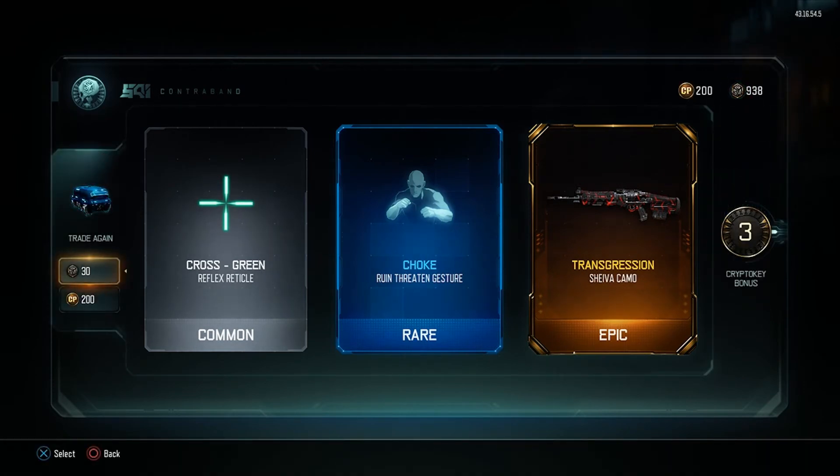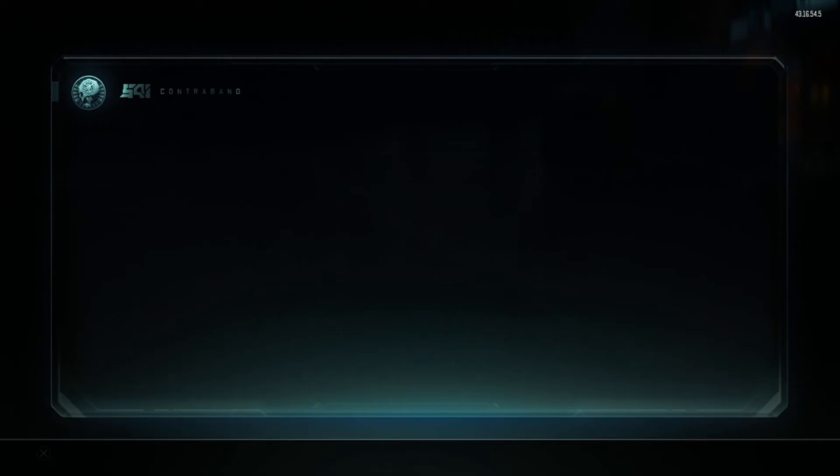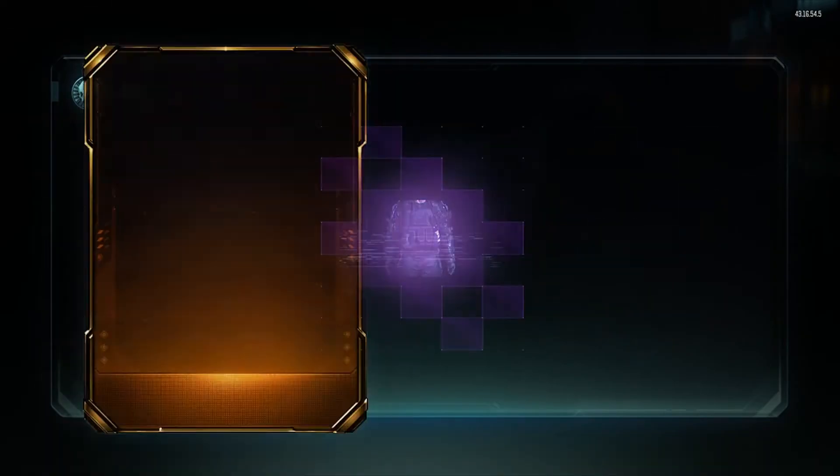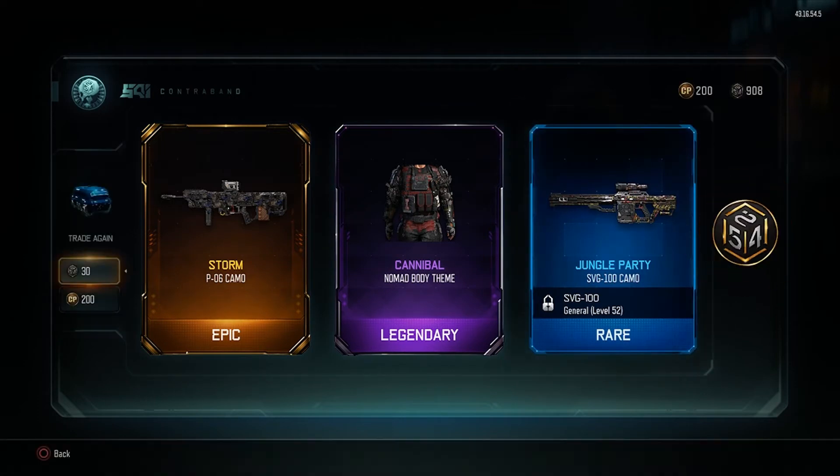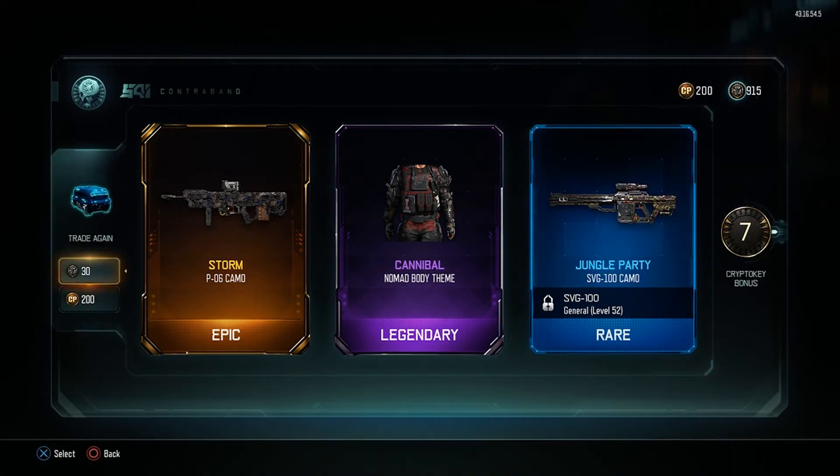Trans — I hate the Shiva, but I can't hate epic camo. I want the ice camo with Storm for the PO6 — I would use Storm but I hate the PO6. That was one of the most annoying snipers to get gold. Jungle looking pretty good with the SVG — I'm gonna be using that a lot. I'm cool with that.